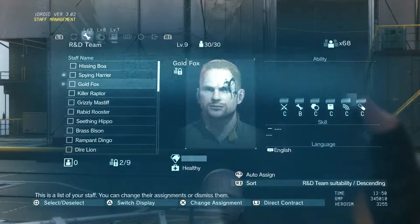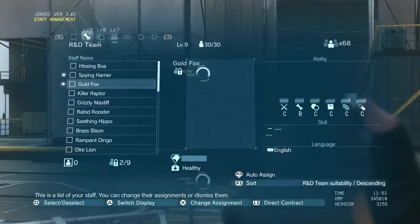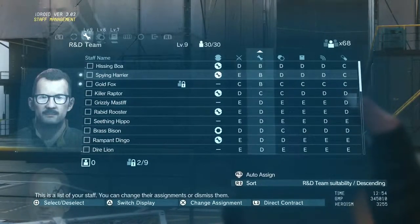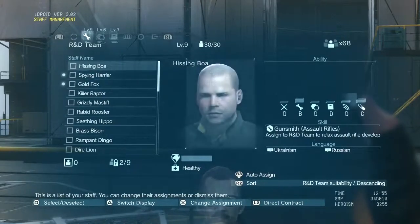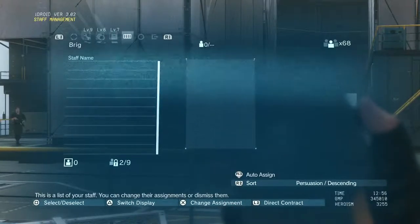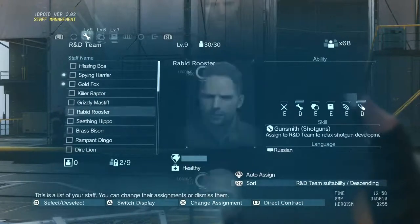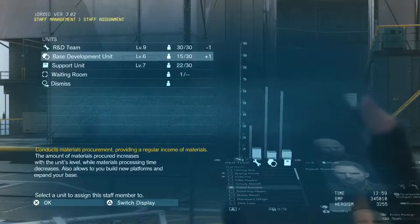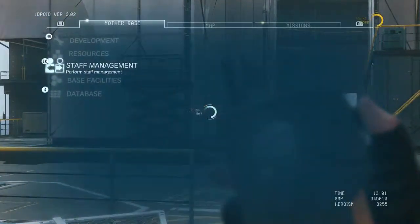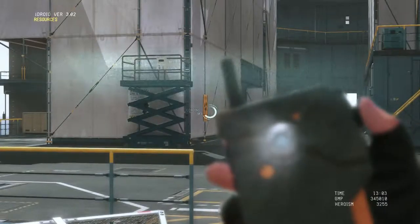Staff management is where extracted soldiers and prisoners all come. These are my two new ones. You can go through here and look at their skills — they get ranked from S down in various areas. You can view different breakdowns: guys on my R&D team, base development, support unit, and all staff. In the waiting room we have Ocelot. You can click on them and assign them somewhere or dismiss them.